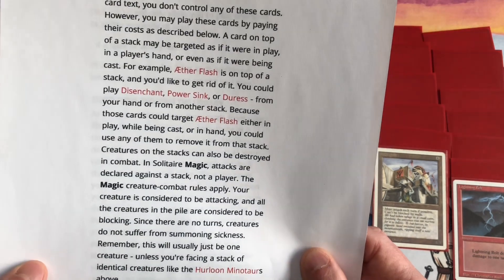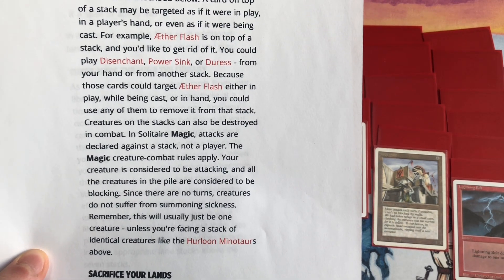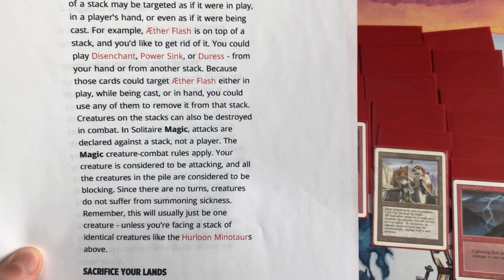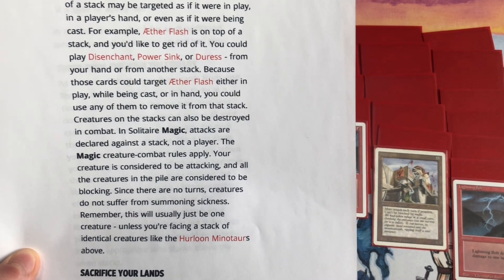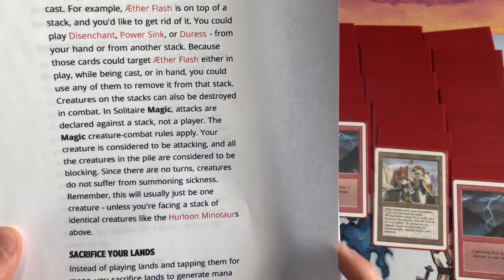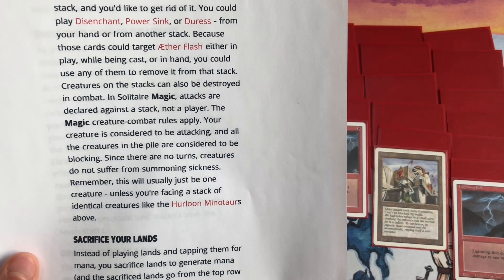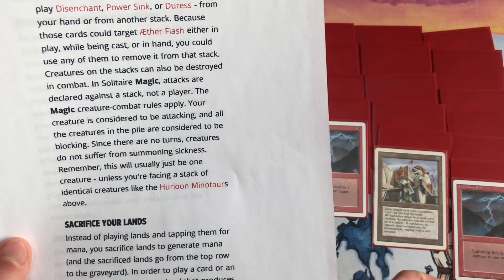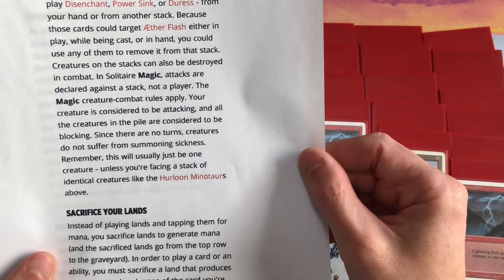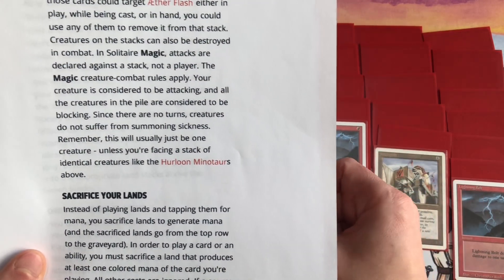In solitaire Magic, attacks are declared against a stack, not a player. The Magic creature combat rules apply — your creature is considered to be attacking, and all creatures in the pile are considered to be blocking. Since there are no turns, creatures do not suffer from summoning sickness. Sacrifice will usually be one creature unless you're facing a stack of identical creatures like Hurloon Minotaurs. Sacrifice your lands instead of tapping them for mana — they go to the top row, to the graveyard.